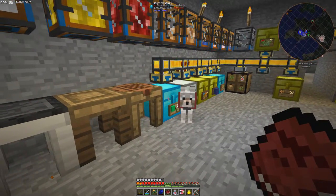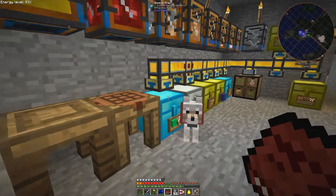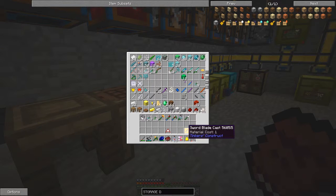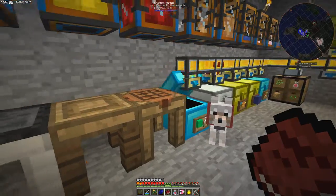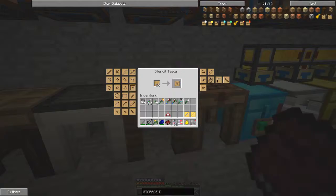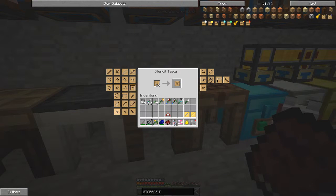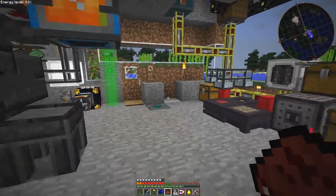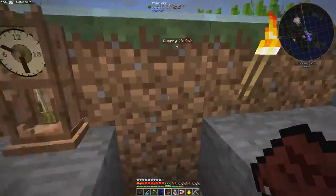I've already made some of these items previously - I've already got a tool rod and a sword blade here. So we need the crossbar. To do that we need to go to the pattern stencil and select crossbar. We also need some cobblestone to make the initial cast.